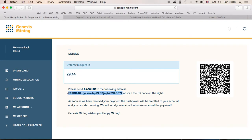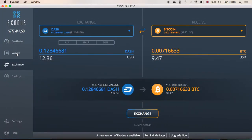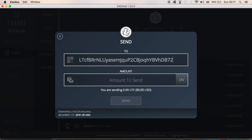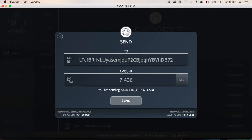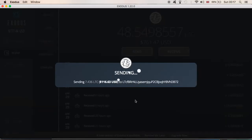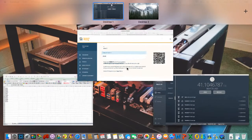I hit agree on terms and confirm order. The internet's a little bit slow, so I'm going to have to send 7.436 Litecoins. I'll go to my wallet, go to Litecoin, send to the Litecoin address, copy the amount, and hit send. Confirming — yes. And there you have it guys, the first code is successful!